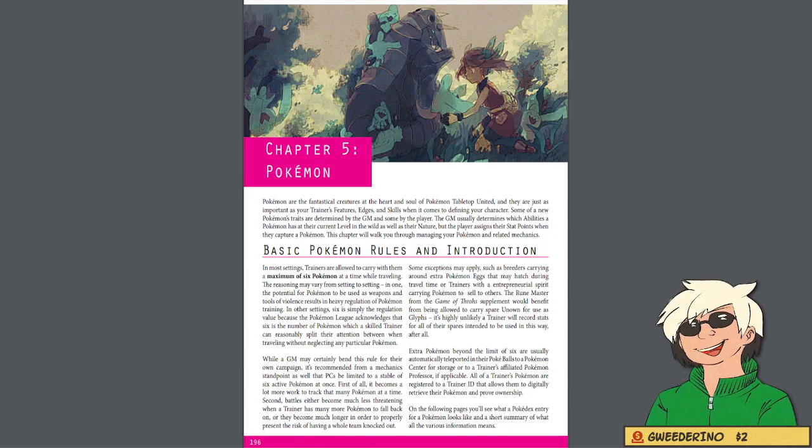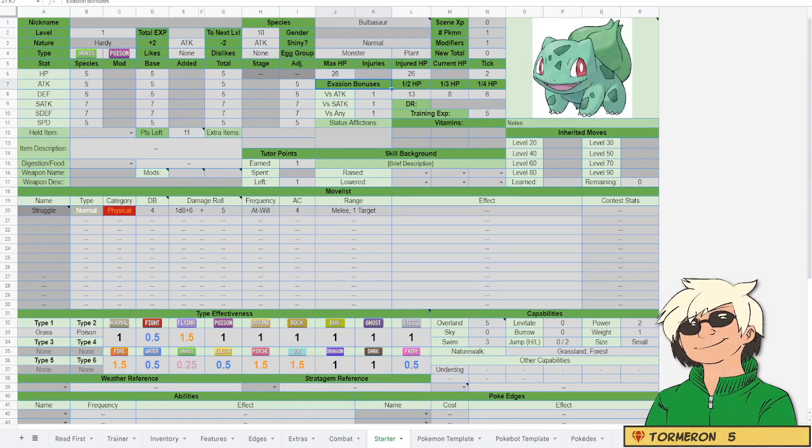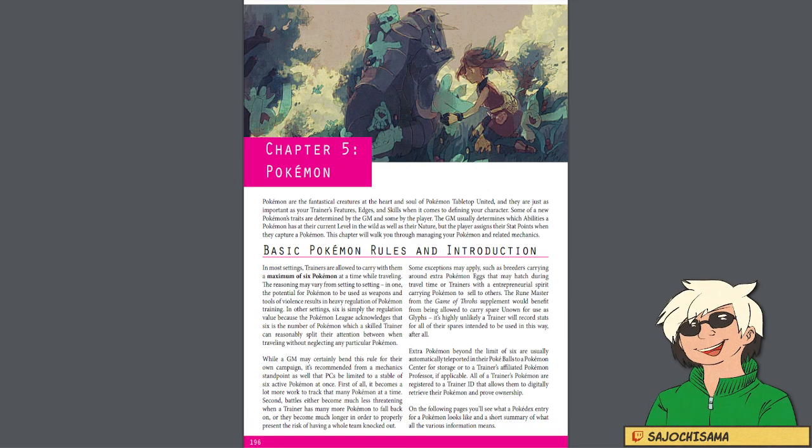But there is one last thing we need to determine — arguably the most important part: picking your starter. Your GM will usually provide a list of starter Pokemon, or you could ask to have a certain Pokemon as a starter. In a standard campaign, you are gifted 1 Pokemon at the beginning. We're going to head to the Starter tab on the Character Sheet, and I'll just pick a standard starter — I pick Bulbasaur. Pokemon are built similar to player characters with a few key differences: skill rankings are dependent on the Pokemon themselves but can be improved with training features, Pokemon have access to Poke Edges which are special abilities learned through training, and Pokemon usually start with a wider range of capabilities like darkvision, teleportation, and even ignoring death. Similar to the games, Pokemon still get standard base stats, abilities, moves, and natures.